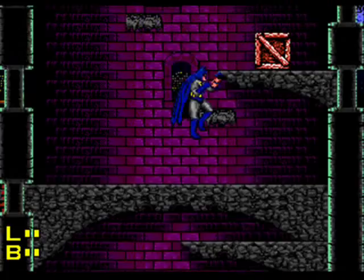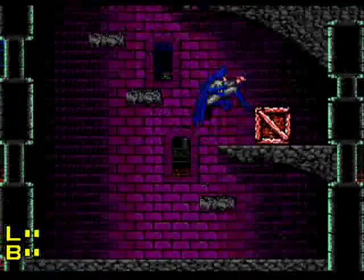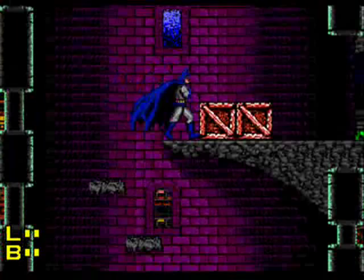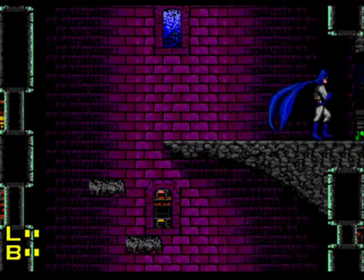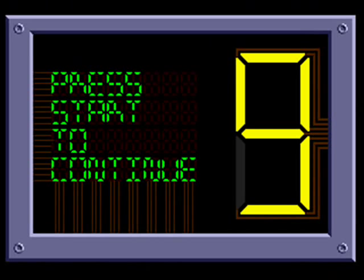I mean, look at this. It's bad enough that Batman controls so horribly — as you guys probably saw earlier, trying to dodge those pillars that dropped, or the chains that dropped, it's impossible. Because even when they hit your cape, you take the hit. And you can't throw a punch, you can't kick. All you can do is shoot. In this part, I don't even know what the hell you're supposed to do here. I mean, you do this and you die.